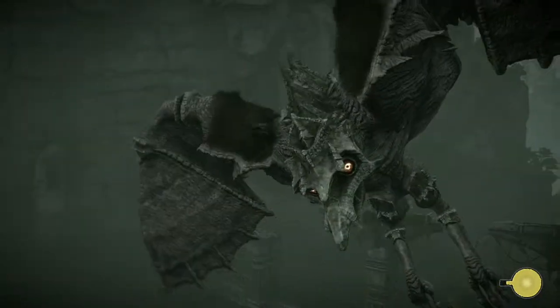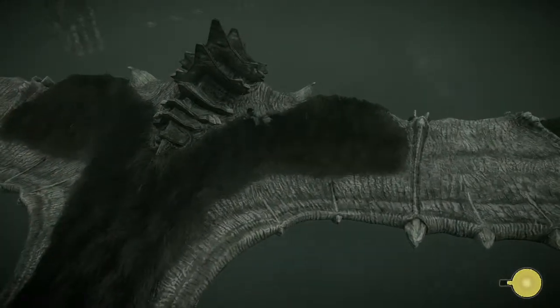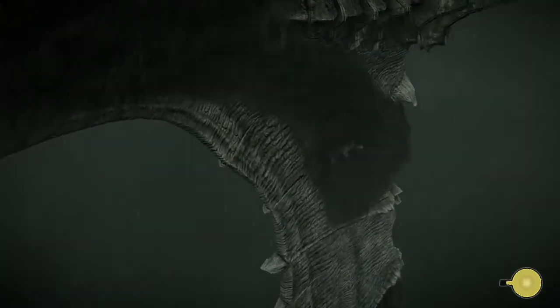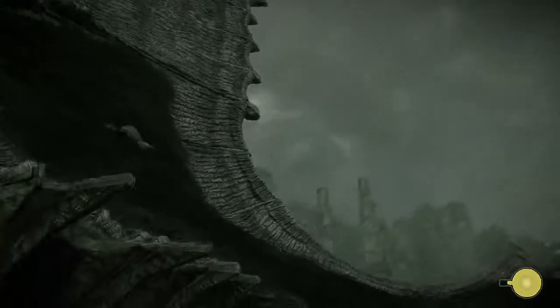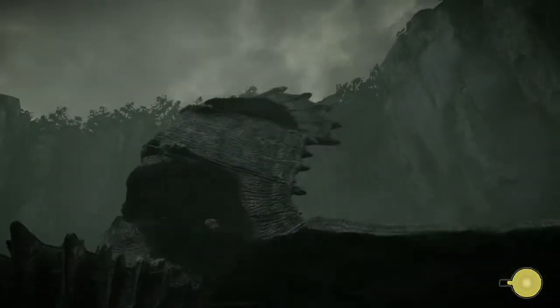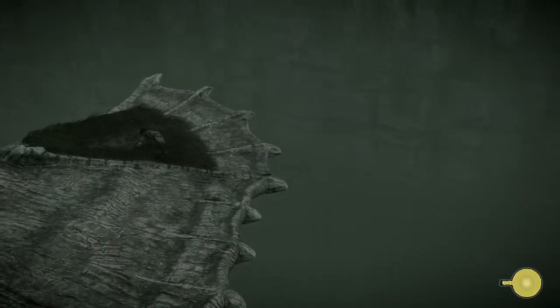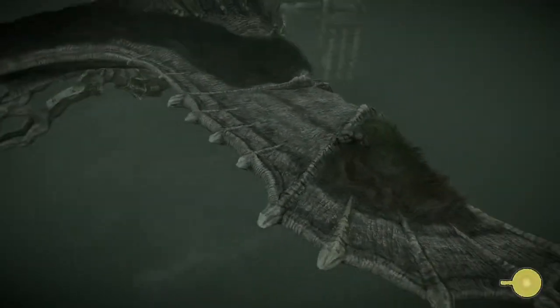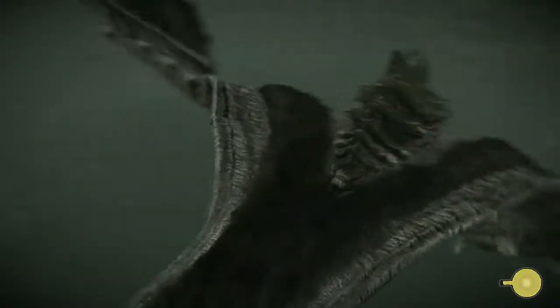Oh holy hell, guys. Is it on the wing? He's soaring. He is soaring. I think it looks like there's a patch up there, so I'm gonna try and get to it when he levels out. Oh... Holy hell. There we go. Why can't I see it? It's not here. It's not here. Maybe it is on the wing — I didn't have the sword out. Damn it. Maybe it's on the tail.